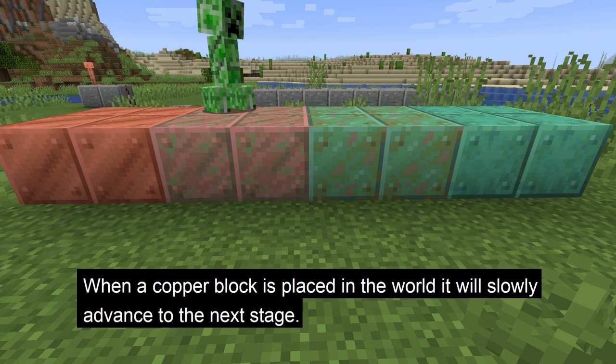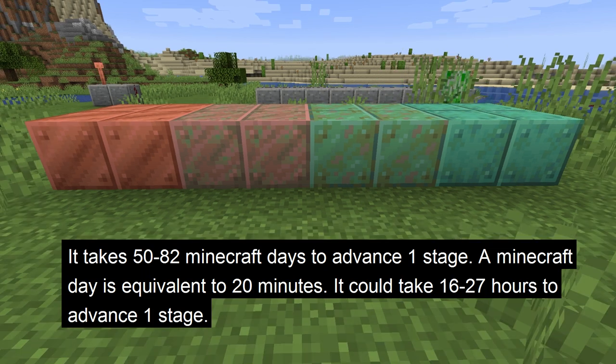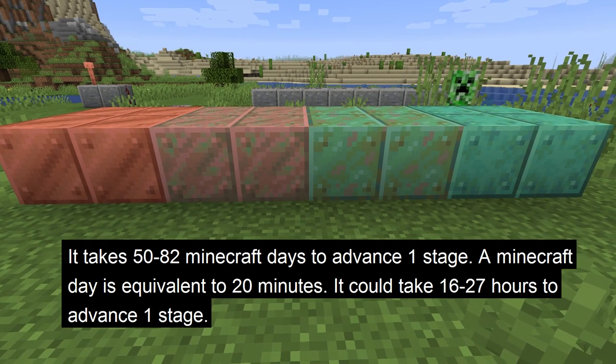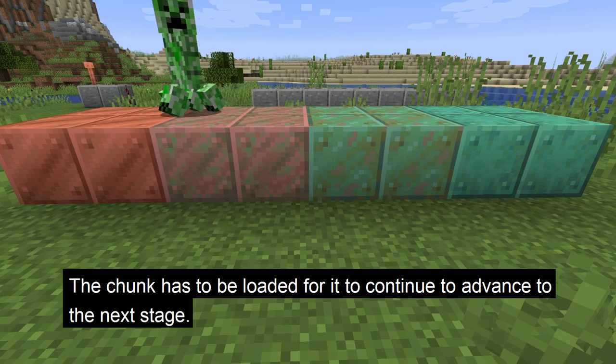When a copper block is placed in the world, it will slowly advance to the next stage. It takes 50 to 82 Minecraft days to advance one stage. A Minecraft day is about 20 minutes long, so this could be 16 hours to 27 hours of playing Minecraft. Also, remember this means you have to have that chunk loaded for it to advance to the next stage.